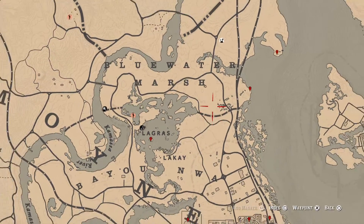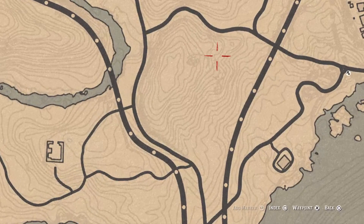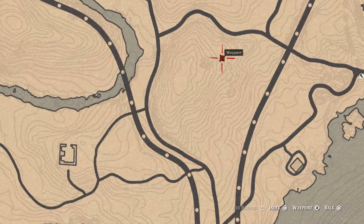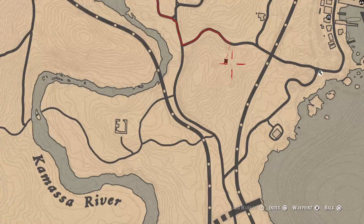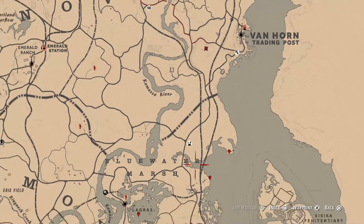The Caribbean Rum is right here at this location. There's an overlook — like a viewing platform — and you have to climb up the ladder. There's a platform, then another ladder, then another platform. Go all the way to the top, and at the top of that platform is your Caribbean Rum.